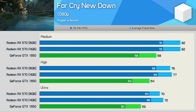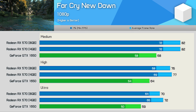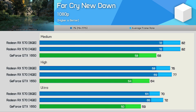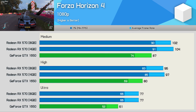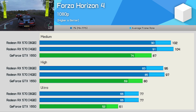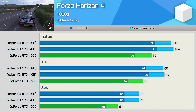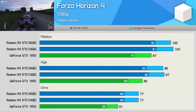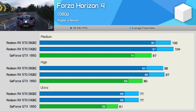The margins also remained very similar when testing with Far Cry New Dawn — the RX 570 was around 20% faster regardless of the quality preset used. The GTX 1650 does fare a little better in Forza Horizon 4 as we reduced the quality levels. Using the ultra preset, the RX 570 was 26% faster, then with the high quality preset that margin is reduced to 21%, and then 20% using medium. Not a massive difference, but the 1650 did come back a little.